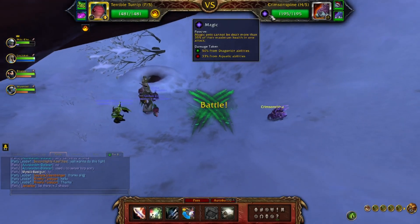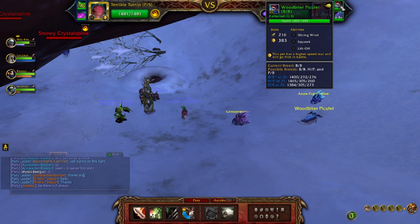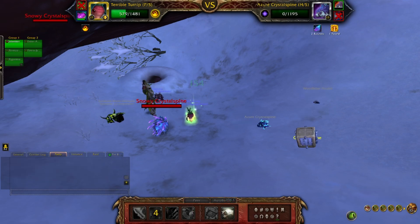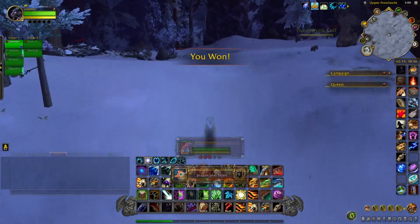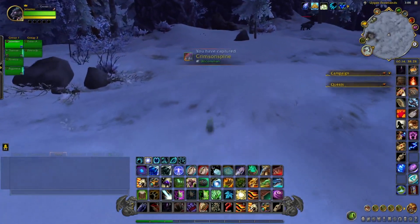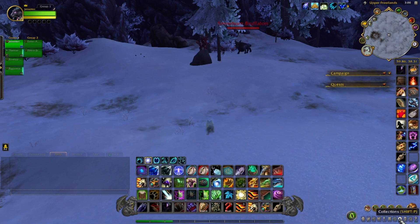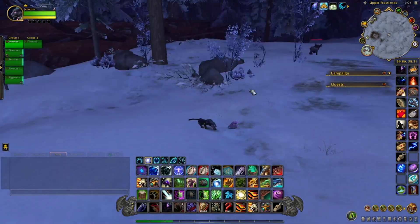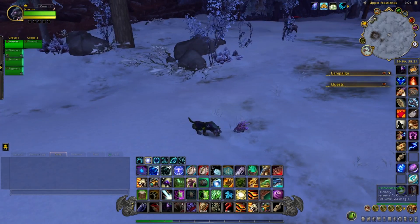You'll notice he is a magic pet, with his speed and his backline pets — of course these can change. He brings in a Flyer and another magic pet. We'll catch him and be right back. We managed to catch him. He is not cageable unfortunately, but this is what he looks like — a cool little pet to add to your collection. That's how you get the Crimson Spine pet, and good luck with your pet collecting.